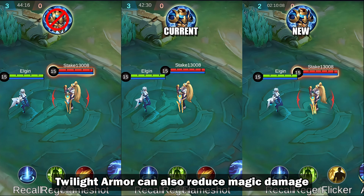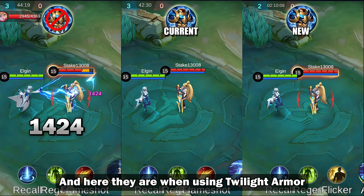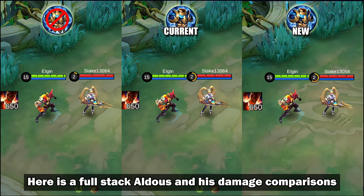And remember, Twilight Armor can also reduce magic damage. Here is Eudora's skill 1 against Leila, and here they are when using Twilight Armor. Here's a full stack Aldous and his damage comparisons.